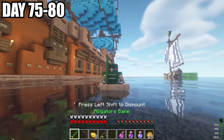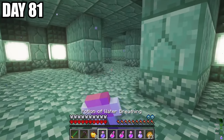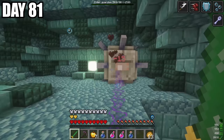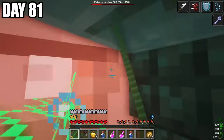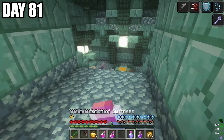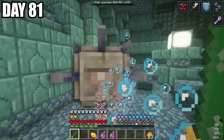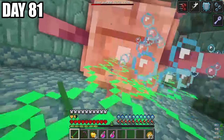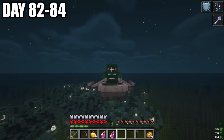I then traveled around for the next five days in attempts to find a water temple, and I finally found one. Good thing I brewed some potions earlier — we got water breathing, strength, and speed. We went up to fight the elder guardian. The alligator armor prevents me from taking quite a lot of damage. I accidentally used my blink ability which teleported me under the wall — that was kind of weird. Anyways, we took it down. As we kept searching around, I found another elder guardian — actually two of them. We managed to take them down pretty easily. We destroyed that water temple pretty easily with this armor.